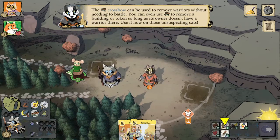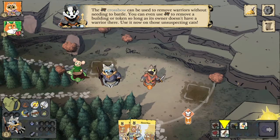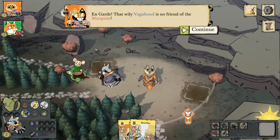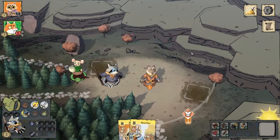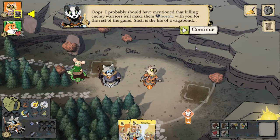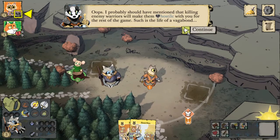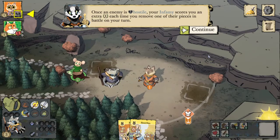We can use the crossbow to remove warriors without needing to battle. If there are no warriors of the faction you're targeting in the clearing but they do have buildings, you can use the crossbow to strike at buildings and get a free point. That's going to remove one of the cats without initiating a battle so we don't get hit back. But now the relationship marker is hostile between the Vagabond and the cats. Anytime you remove an enemy warrior, they go hostile with you for the rest of the game. The only way to get from hostile back to indifferent is the use of a coalition, which is not covered in this tutorial.